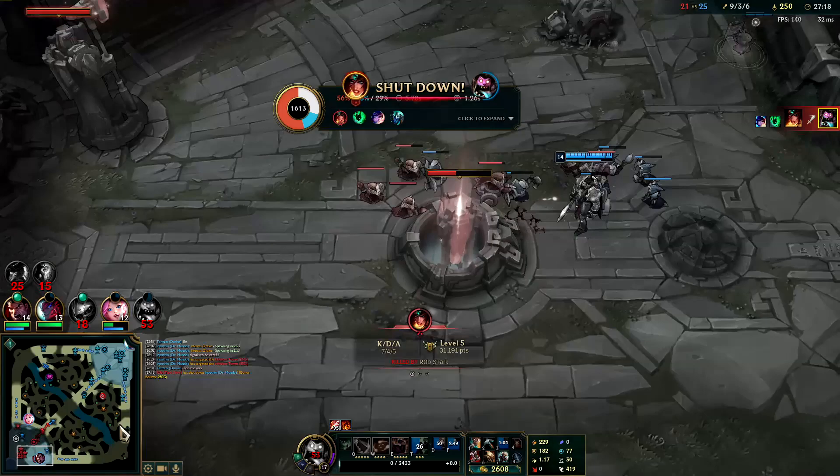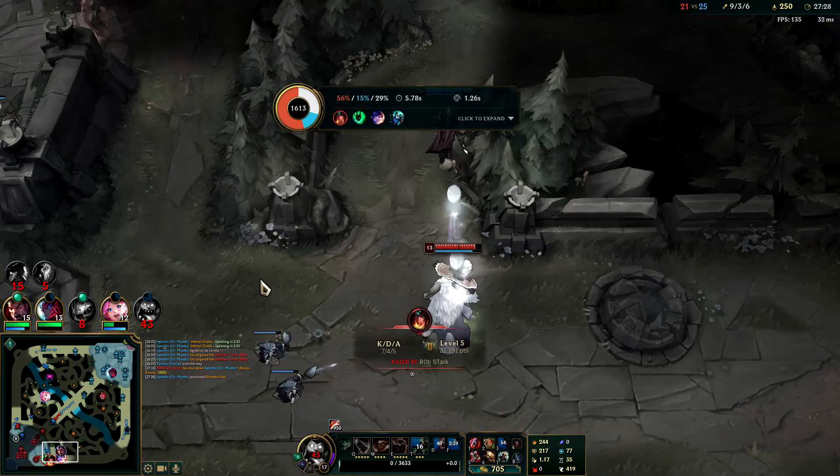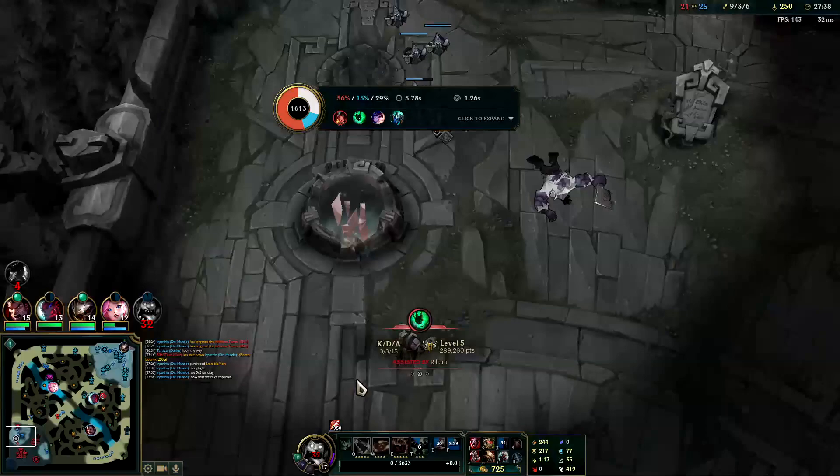Nearly got the Thresh. If we get the inhibitor it's worth. We're going to go Titanic into Thornmail. We fight for Dragon — 5v5 for drag. Now that we have top inhib we can definitely 5v5, because Gangplank is going to get stuck fighting waves top — he has no TP.